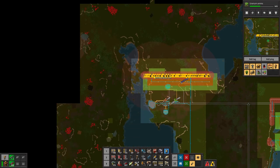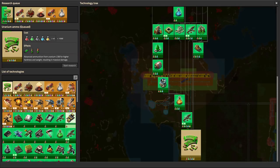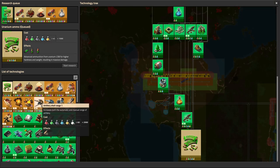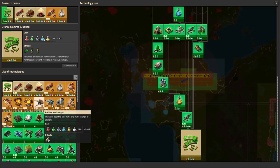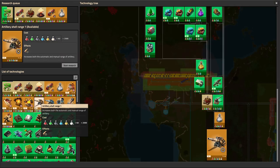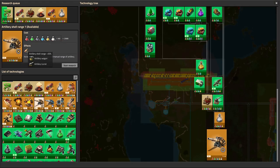Artillery shell range is one of the research items — it's one of the infinite researches, so you can keep researching that. It gets very expensive though — the first one is 2,000, and I don't know if they double each time, but it's very very expensive to keep doing it. You get a range increase with each one — it's a 30% range increase. So you can make those artillery guns shoot very far and then use that to explore the map with the artillery, because of the radar that's in the artillery shell. That's kind of fun.